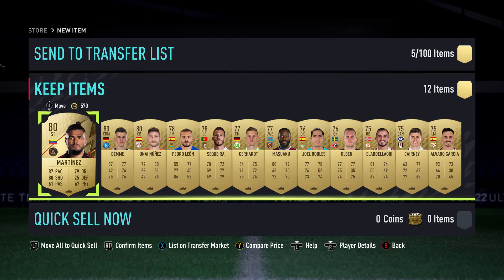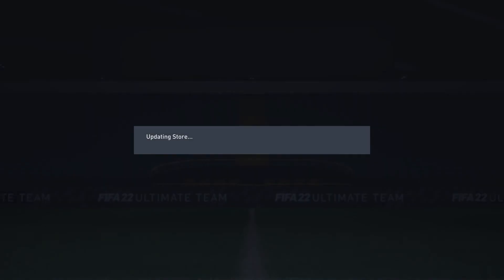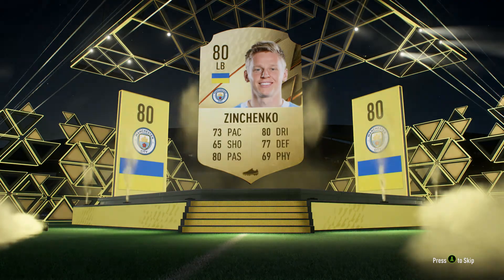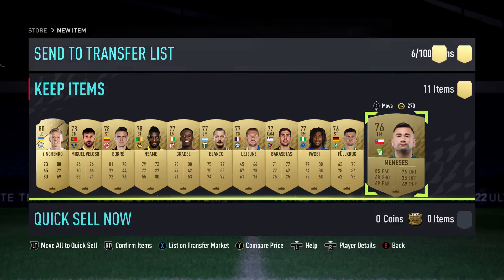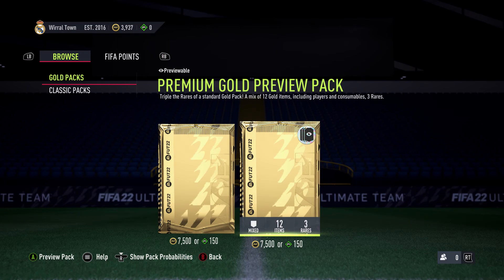Martinez - another pace beast, potential starter card, but going to hold him since people will keep packing him. Also got a nice center back to start using. Into the final pack guaranteed 80-plus, at least the potential to pack something good. Servers might be breaking - hit A and it kept going. Zinchenko - not bad at all, a Premier League card. Should have some cards to work with and start on objectives.